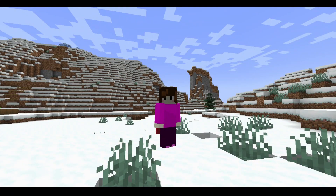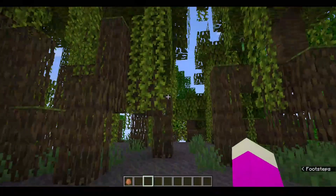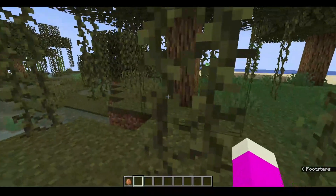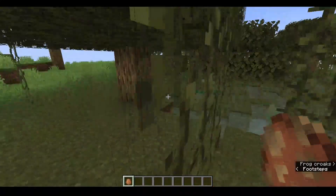Even though there are different types of frogs, they can only generate in two biomes. The two biomes they can generate in are mangrove forest and regular swamps.